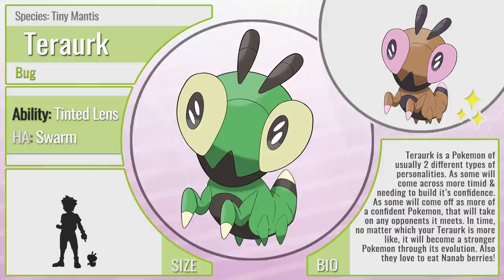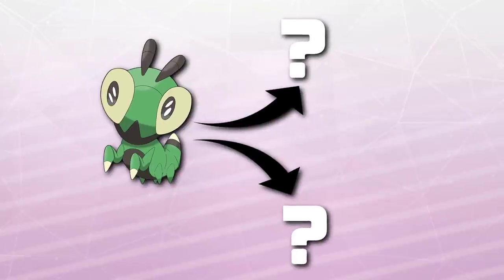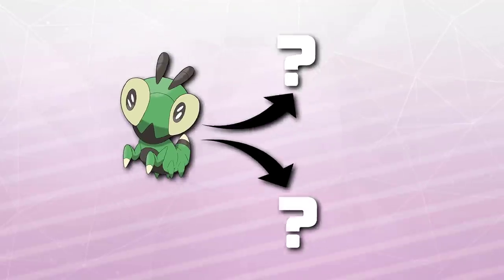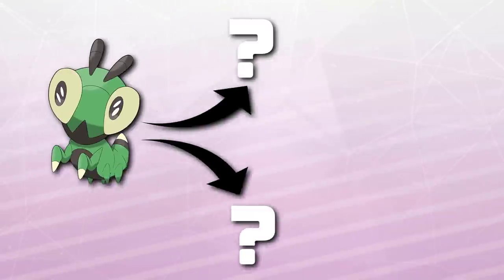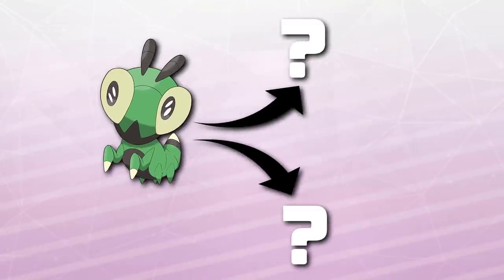I wanted to make this Pokemon a little bit different, so I decided to give it a split evolution — yes, this Pokemon will have two different forms it can turn into. I also brought in something from Generation 8: a nature-based evolution method, just like Toxel evolving into Toxtricity. That's why the description goes into having two different personality types — depending on the nature your Pokemon has, it will turn into one of these two forms.